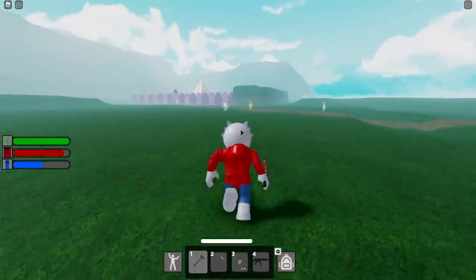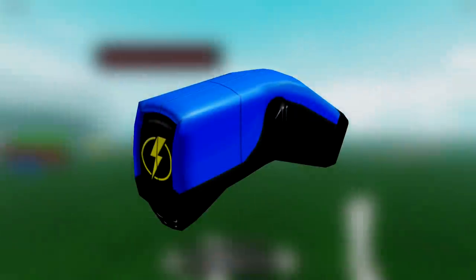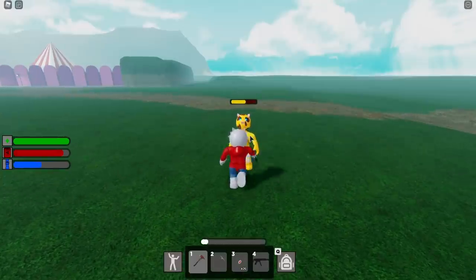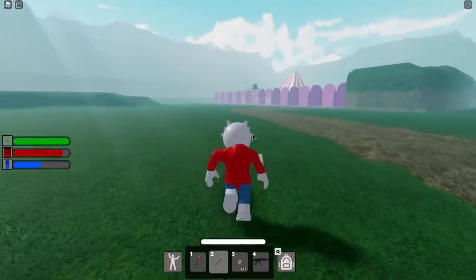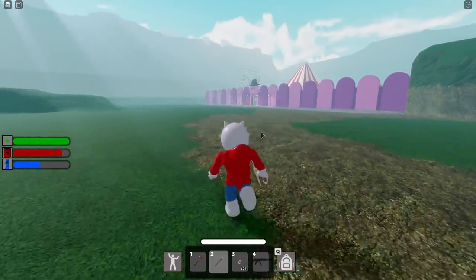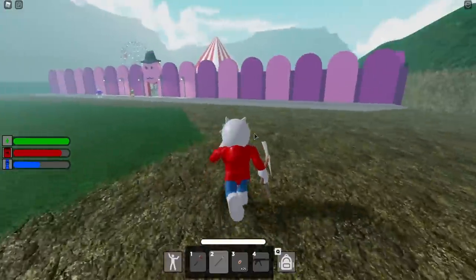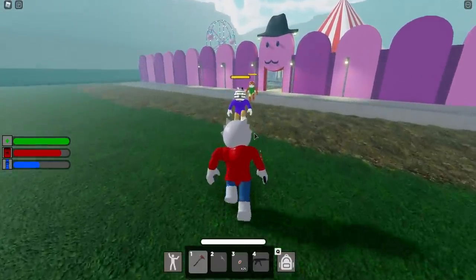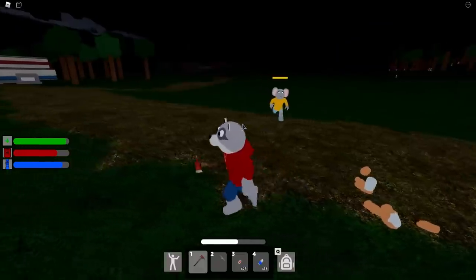Next up is another weapon I want to talk about: a taser. This is not too far-fetched because Officer Doggy from the alley already has a taser. A taser would be very cool because it could stun the infected as they come towards you, buying you some time. There have been situations where the infected are chasing me and I can't fight them all at once, so being able to stun one and take them out one at a time would be incredible.